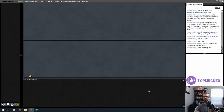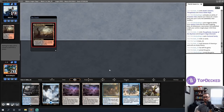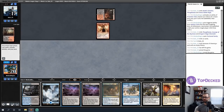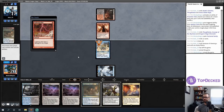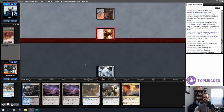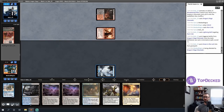This hand is a little slow for raw mill speed but pretty good for answering threats. It'll be sad if I get Thoughtseized and lose the crab. Dragon Rage Channeler is fine. My opponent boarded up to 666 cards — just kidding, but they did board up. That means they're less likely to actualize their game plan. I don't think boarding up to the maximum number of cards is actually a good thing versus Mill; your opponent is much less likely to hit land drops.